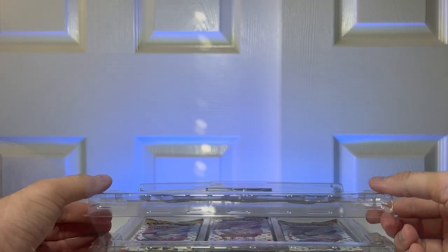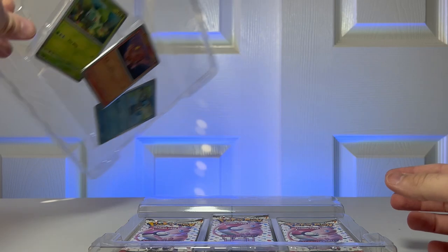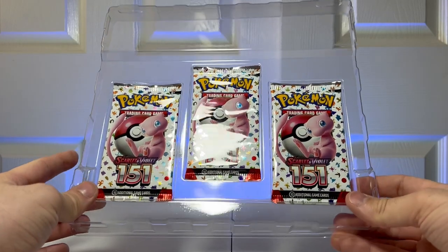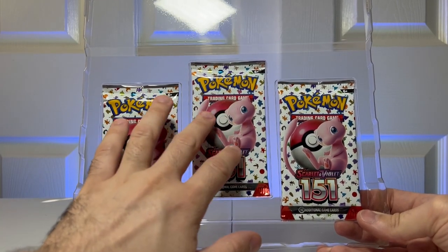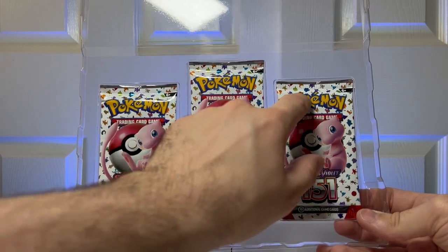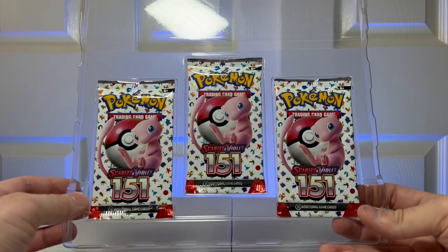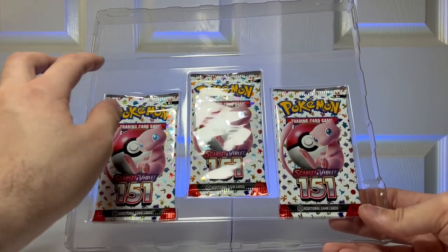Let's go ahead and pull the packs out and then open them up and see what cards we got. Promo cards are intact, and now inset into here are the booster packs. I really like the design of these with Mew on the front — they look very retro and feel nostalgic. So let's open up the first one.